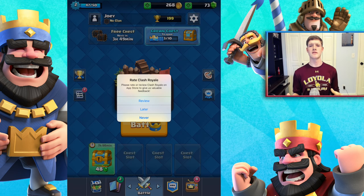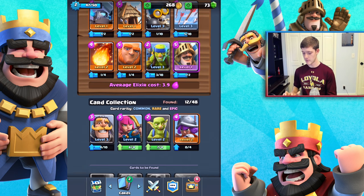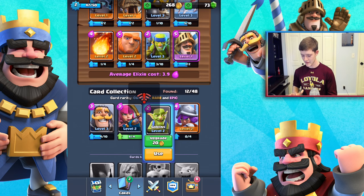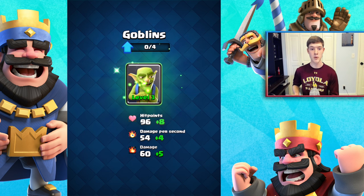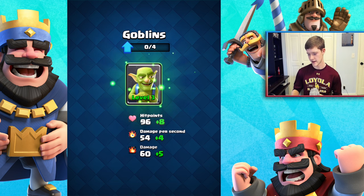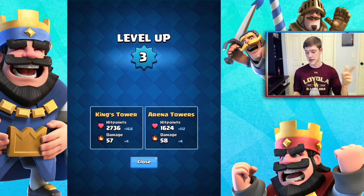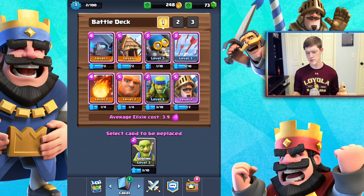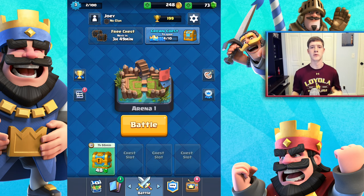After playing, the goblin hut is not my favorite — we could have a better card deck. Going to swap it out and put the goblins back in, upgrading them to level three for more hit points and DPS. Swapping the hut for the goblins. We're now level three — our king tower and arena towers are both getting little boosts. We can also join a clan now, so we'll do that in the next episode. Thanks so much for watching — hope you enjoyed this Clash Royale let's play. See you in the next video!